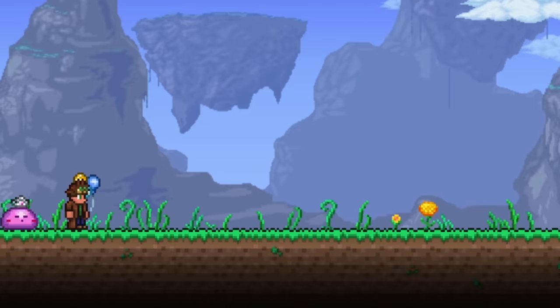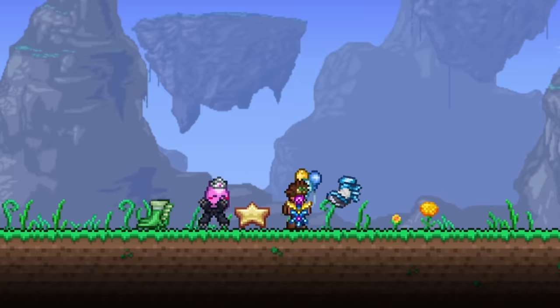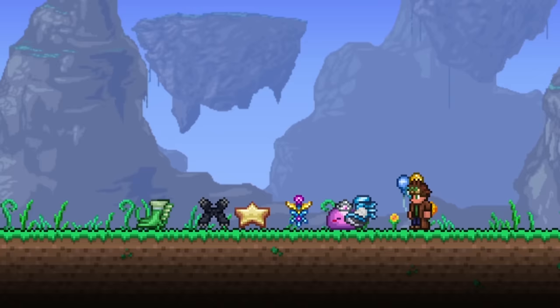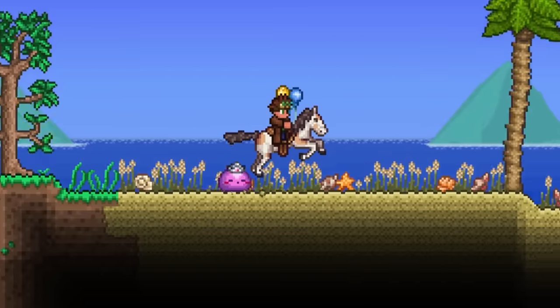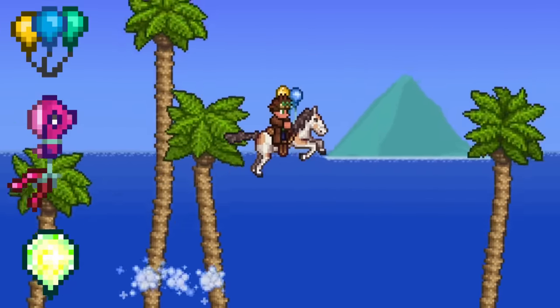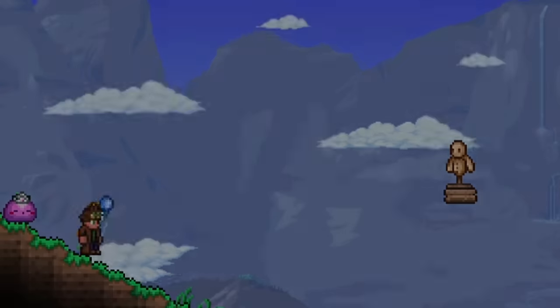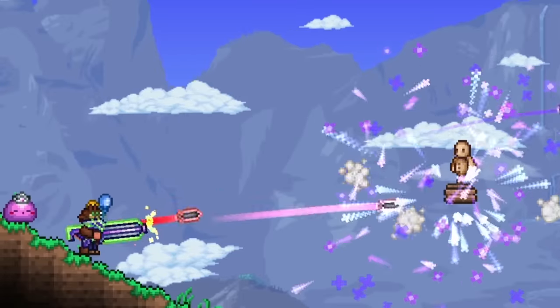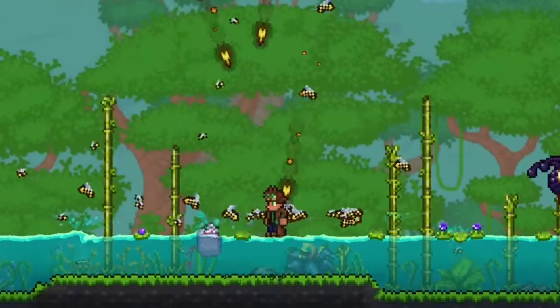Another perk of using certain mounts is that you can ditch all of your movement accessories and replace them with something more useful. If you're going to be riding around and not using your legs most of the time, then you don't need to have boots or wings. There are a couple that benefit from double jumps, so having any of the balloon accessories will enhance your mobility even further. Using these now free accessory slots, you can use whatever you want. Need more damage? Slap on a couple of emblems. Want more survivability? Regeneration or defense items will help.